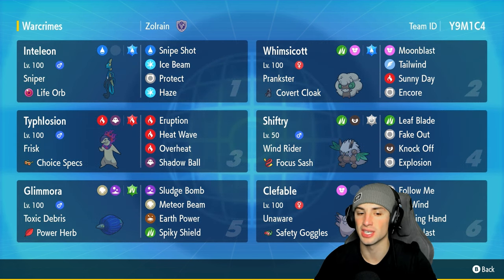Other Pokémon on today's team include Whimsicott, Shiftry, Clefable, Glimora, and everyone's favorite Hisuian Typhlosion. Whimsicott and Shiftry pair up really well because you can set up Tailwind for speed control, then get that Wind Rider attack boost allowing Shiftry to do some big-time damage.